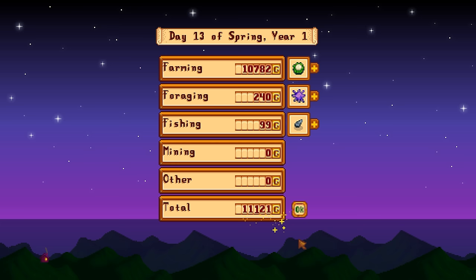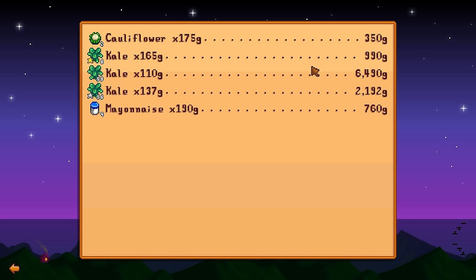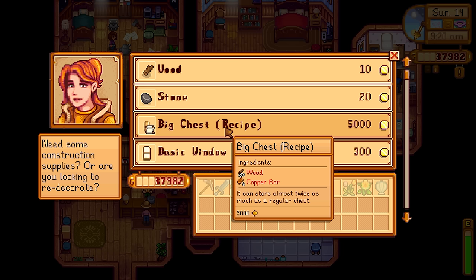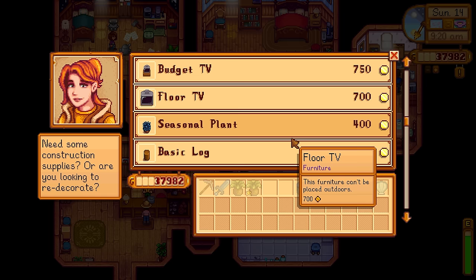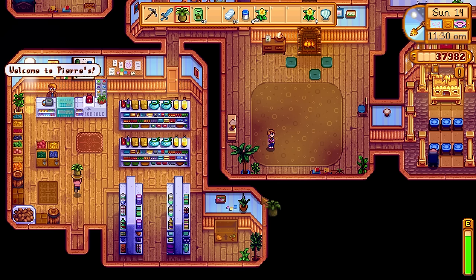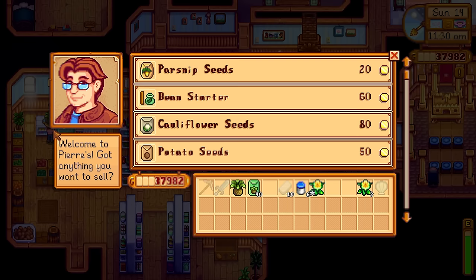I made lots of money today from selling crops and other bits — 11,000 gold. That money primarily came from selling the kale. Kale is actually quite a profitable crop — a very good spring crop indeed. I also got some money from the mayonnaise, 190 gold each. I went up to Robin and noticed she had a big chest recipe for 5,000 gold. I went to sell some basic resources like clay, wood, and stone to get my gold up to 40,000. To cap me off at 40,000, I created some spring seeds from forageables and sent them to Pierre.